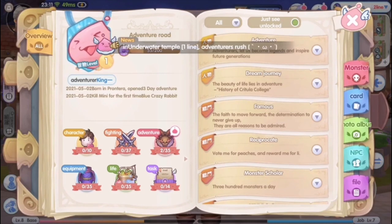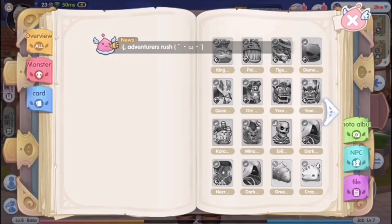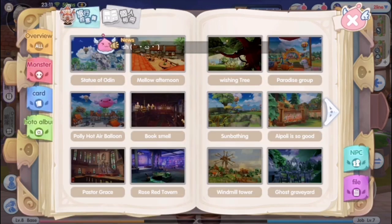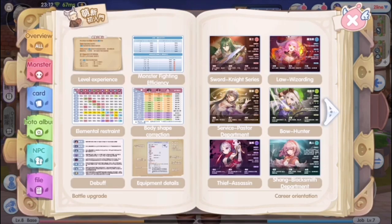This handbook is quite similar to the Adventure Book if you are familiar with the game Ragnarok Mobile Eternal Love. In this handbook, you can see the overview of your progress. You can see the list of monsters, list of cards and also the card's details, photo album where you need to take a picture of certain locations, and the list of NPCs and your interaction with them. But today, I want to show you the file tab here. This section contains some basic information that can help you better understand the gameplay.